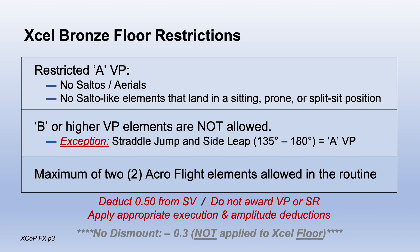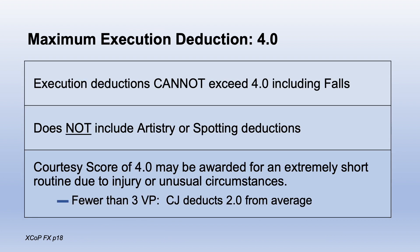A maximum of two acro flight elements. Restricted elements do not receive value part credit and cannot be used to fulfill requirements. Deduct 5 tenths from the start value and take appropriate execution deductions. Do not take a deduction for no dismount, since it does not apply to Excel floor. The maximum execution deduction is 4.0. This includes falls, but not artistry or spotting.